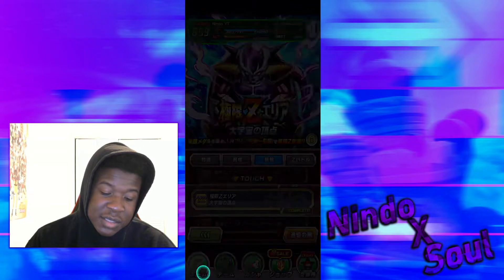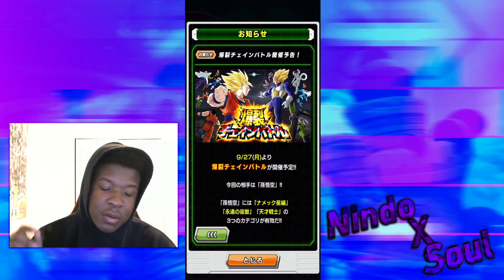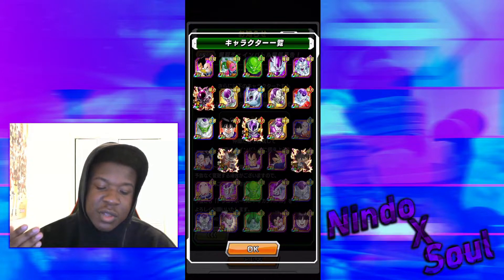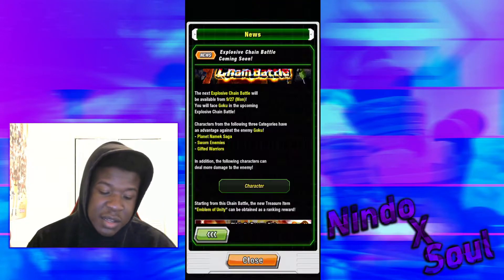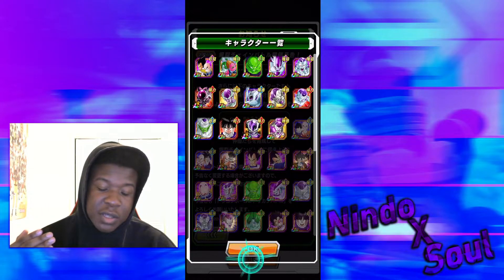Outside of that, just bring the unit that you see that isn't Frieza. Best bet is probably going to be LR Full Power Frieza, LR Vegeta, or any of the new units. The effective categories are Planet Namek Saga, Sworn Enemies, and Gifted Warriors. Make sure you grind these free-to-play units.